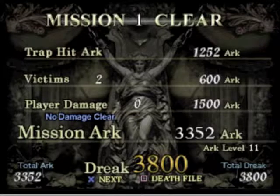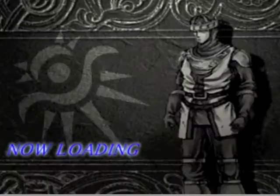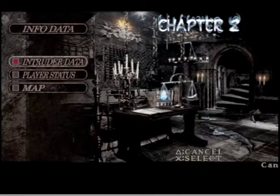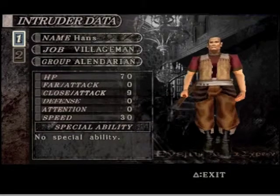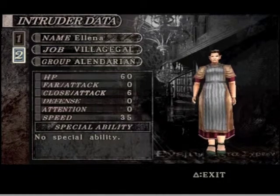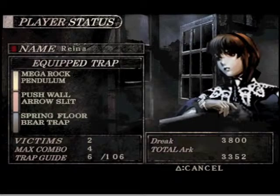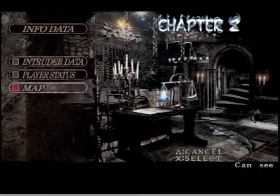Drek is what you use to upgrade your traps whenever you get there, and so on and so forth. Intruder data — I've got a villageman and a village gal. Player status — this is what I have as far as raw traps, Drek, arc, and all that other good stuff. And how many people I've killed.